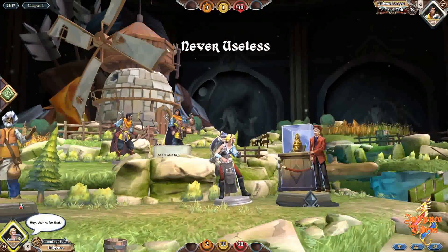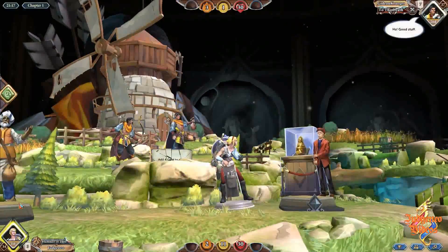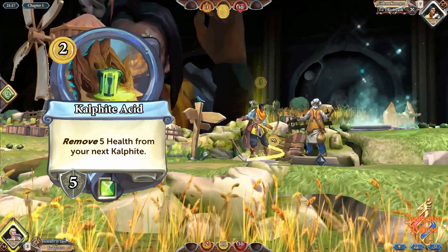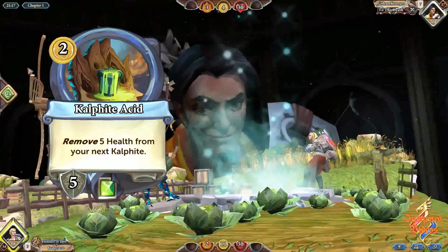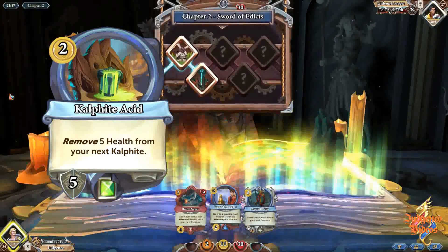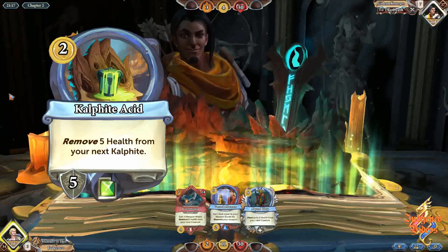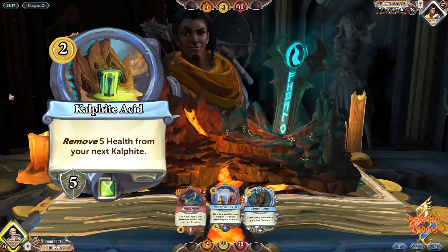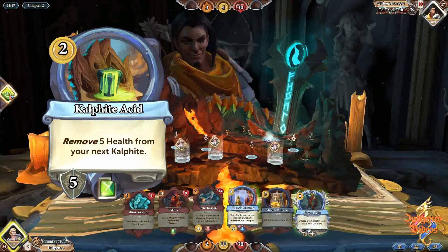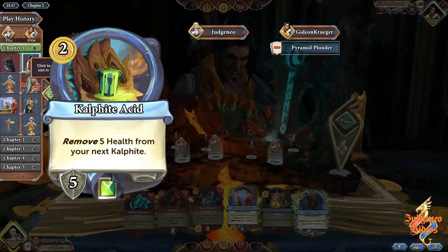So we'll go straight into the 10 cards. At number 10 we have Calphite Acid. This card was only introduced in the latest update but it still breaks one of the key design rules — it's useless. Well, perhaps that's being a little too harsh. It's still a 2 gold card with a not terrible card effect and a 5 ammo award, but it just seems a bit lacking with no real strategies to use it effectively.